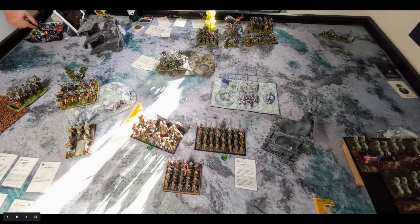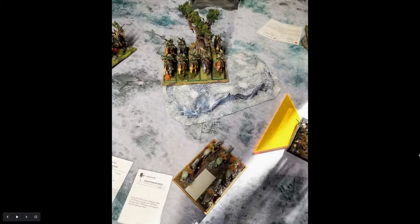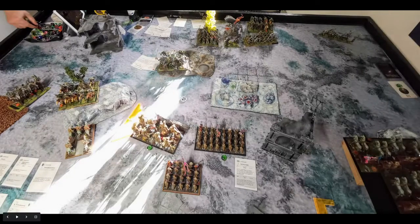Then it was his turn. He moved up the thicket beast fairly aggressively into the forest — his own forest — and moved another forest up into my face, which I didn't really like. The rest of his army moved back a little bit on my right flank, wary of my considerable charge range with the necropolis guard. He moved up the wild huntsman and the heath hunters on my left flank. The heath hunters obliterated my scouts with a volley of arrows. In his magic phase he got two buff spells on the thicket beast, making them a tough cookie to crack.